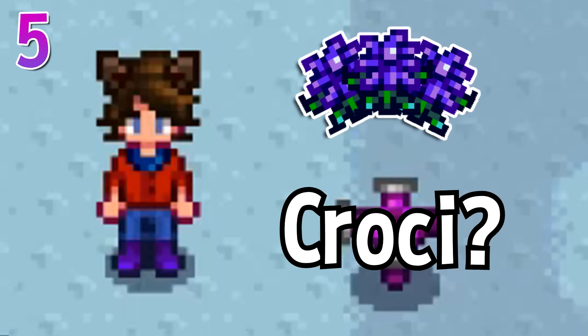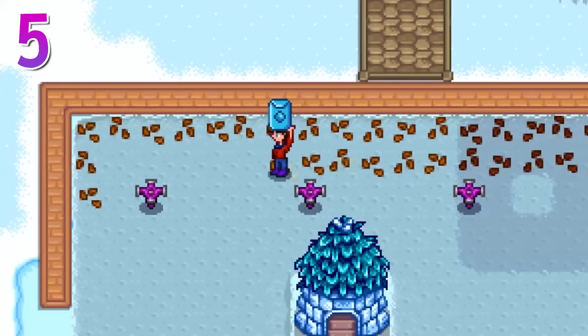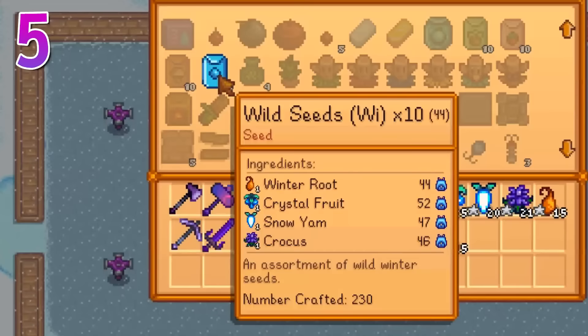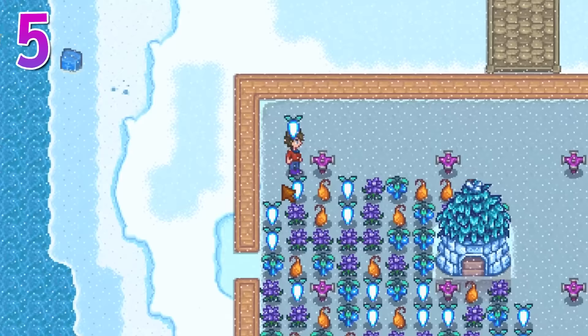Don't have enough crocuses for everyone — croci? Well, good thing you have entire fields of farming space empty so that you can grow winter foraging seeds. They work exactly like regular crops, except when they're harvested, they give foraging experience instead of farming experience. This also happens to be the perfect time to grow forageable seeds, because this is the only time the price of the four forageables used to make the seeds is higher than the seeds themselves. So not only will you have plenty of gifts for villagers, but you'll be making a ton of money as well. You'll need level 7 foraging to unlock the crafting recipe, but you do get 30 for free once you complete the winter foraging bundle in the community center. And if you have the foraging skills that give a chance to double forageables and make them all iridium, that applies to any forageable seeds grown.